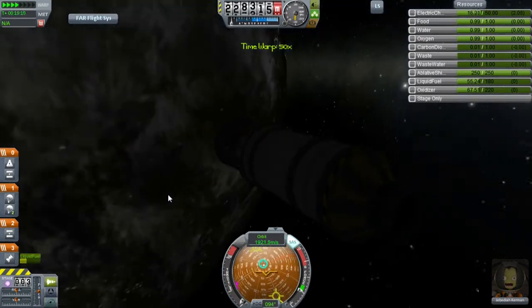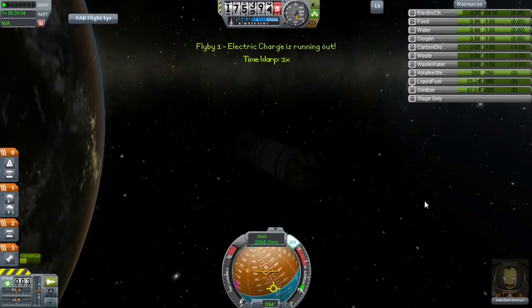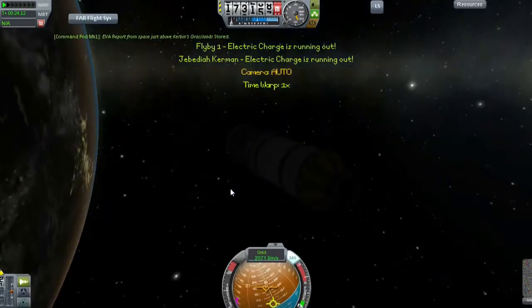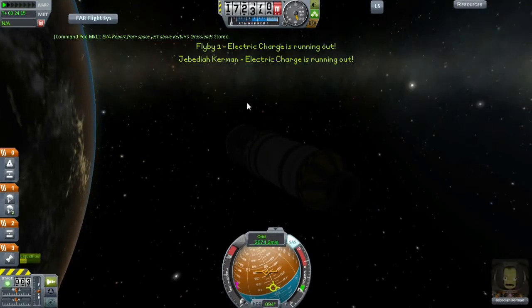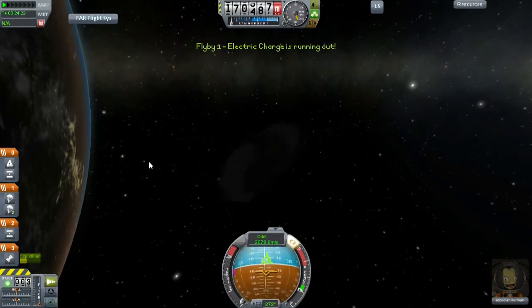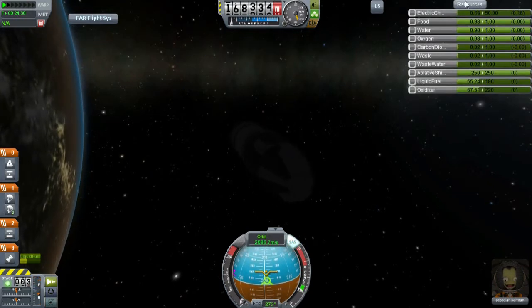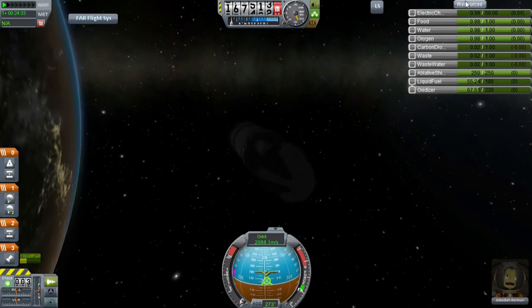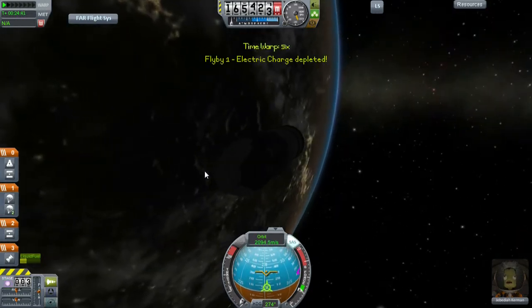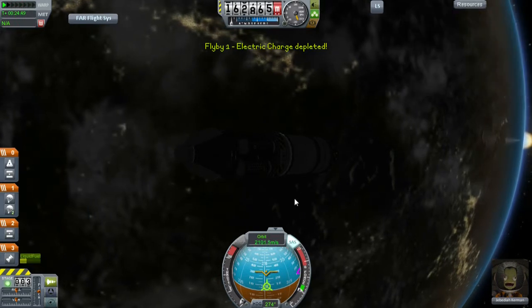Let's prepare for re-entry and time warp to the atmosphere. The atmosphere starts at 70 kilometers. Electric charge running out - let's go on an EVA and see if we can get another biome. Grasslands - that's good. We are at 1 minute 30 until our electric charge runs out. Let's turn the ship around because that is taking up electric charge, and point us here - it should be fine. And we run out. Electric charge depleted. Now the fun begins of going down to the planet.